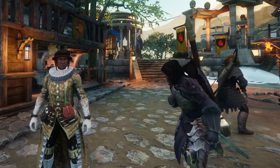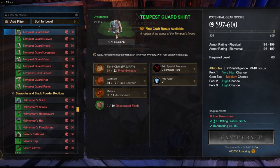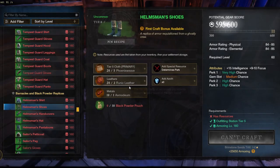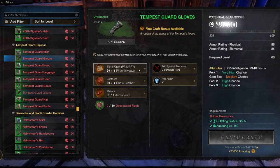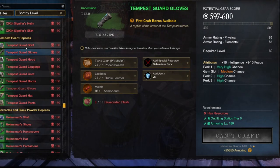A far cheaper option at this stage will be the tempest replicas. These replicas, unlike the rest, already give you a bonus to your base roll of 597 to 600. So instead of going through all the other trouble, getting 10 desecrated flesh will be much much cheaper and easier for basically the exact same type of roll. This was just something I wanted you to keep in mind.